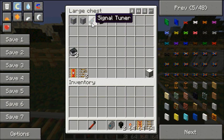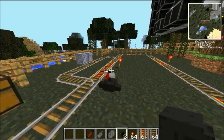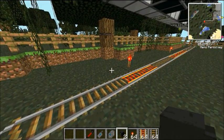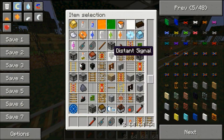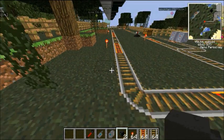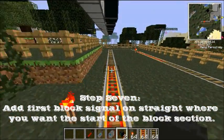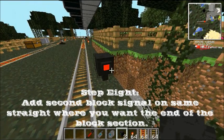And we're going to get out our block signal and our signal tuner, which are pretty much the last things in the chest. Now, some more technical terms — but don't be worried because it's not hard to explain. These are block signals. Make sure you get the block signals and not these, which are the distance signals. We need to place one here and then one at the other end of this straight section. Now you can see they're blinking — they're both blinking red. This means they're not assigned to each other.